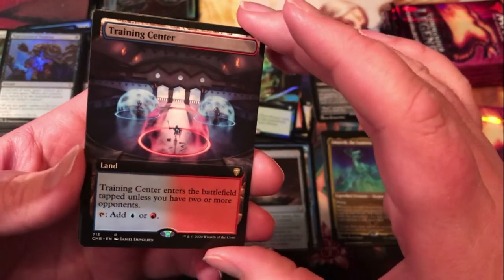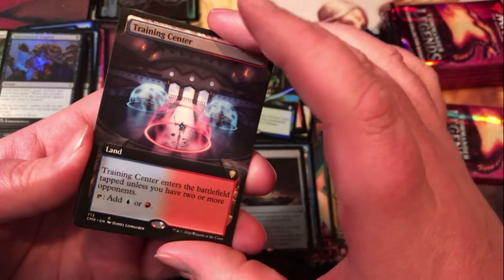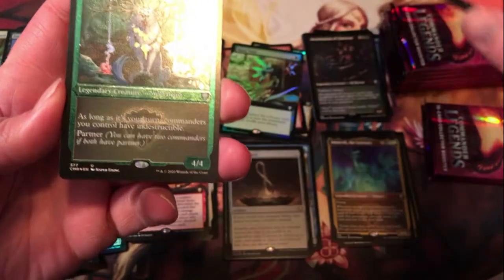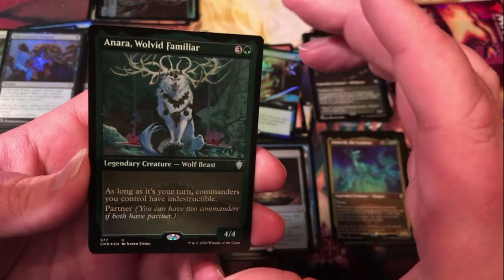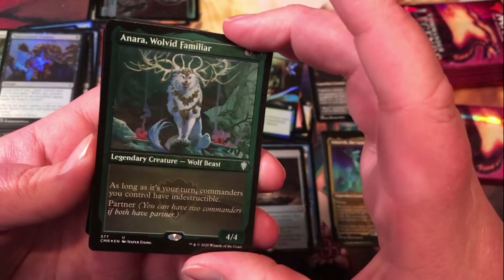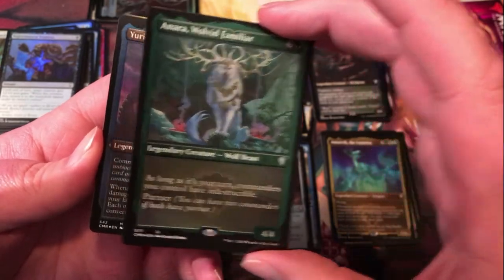Extended version of Training Center — that's the rare land cycle for the set, enters tapped unless you have two or more opponents. First etched card, we've got Anara, Wolved Familiar — 4 mana for a 4/4 Wolf Beast. As long as it's your turn, commanders you control have Indestructible. Pretty cool, nice uncommon there.